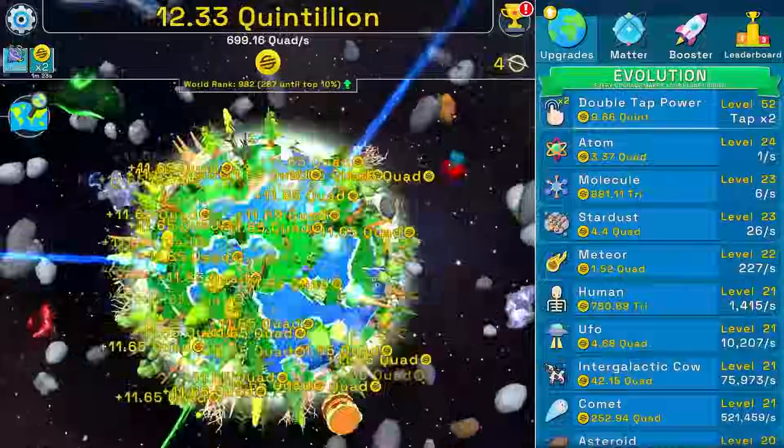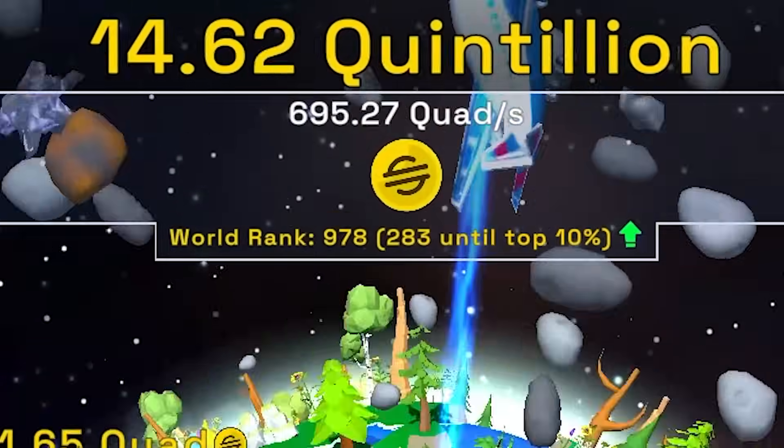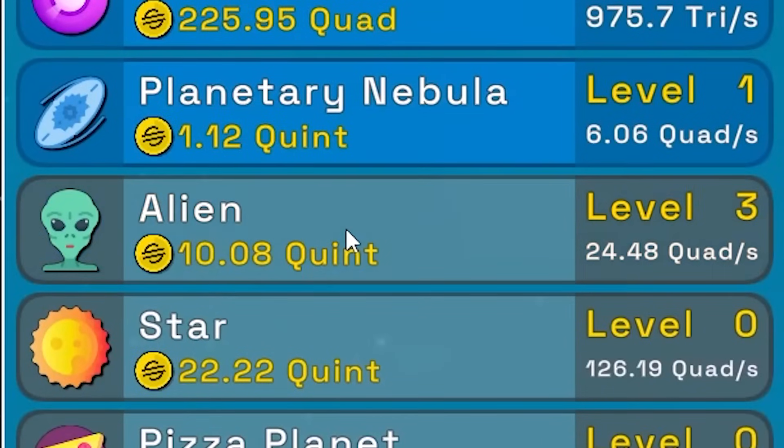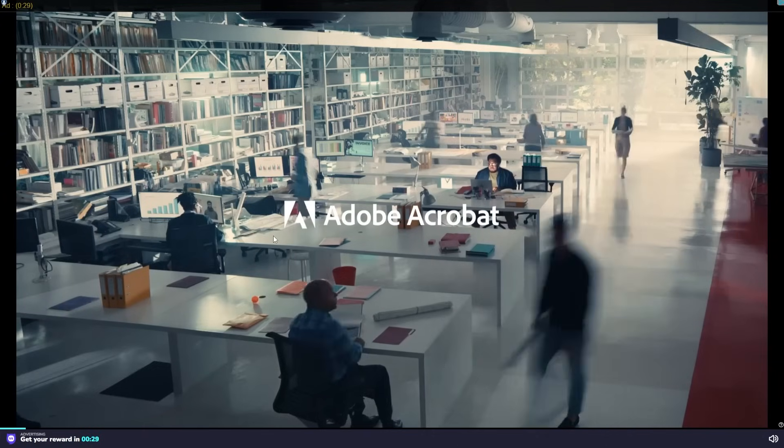We're ranked 998 — we did it! Upgrading matter and buying another double tap power: 993 in the world. What an accomplishment — imagine being ranked that high in a video game nobody cares about except for me. Moving up to 980, 978. Buying two more aliens — and I accidentally clicked a stupid ad. See you next time!